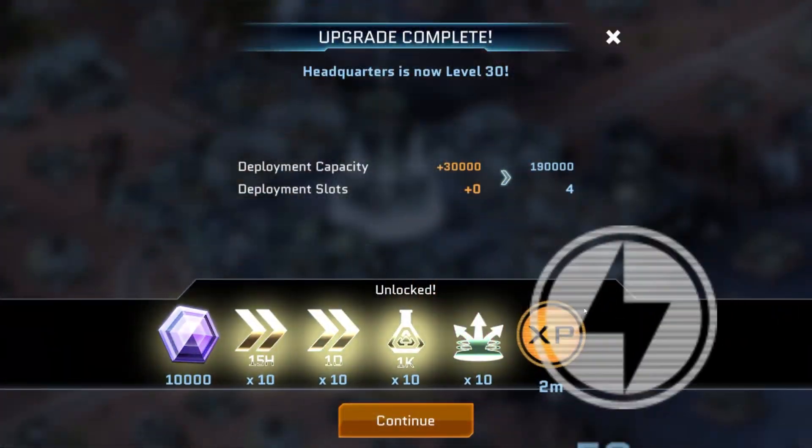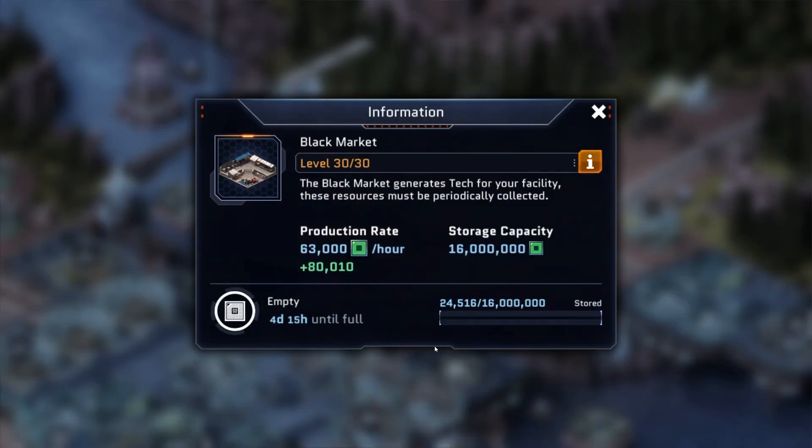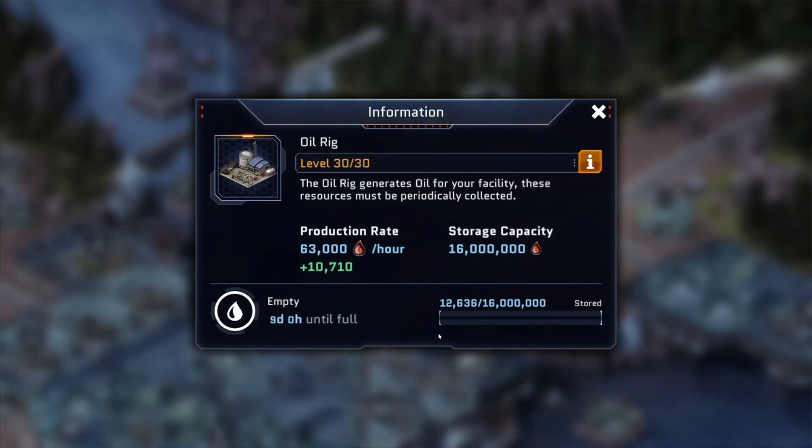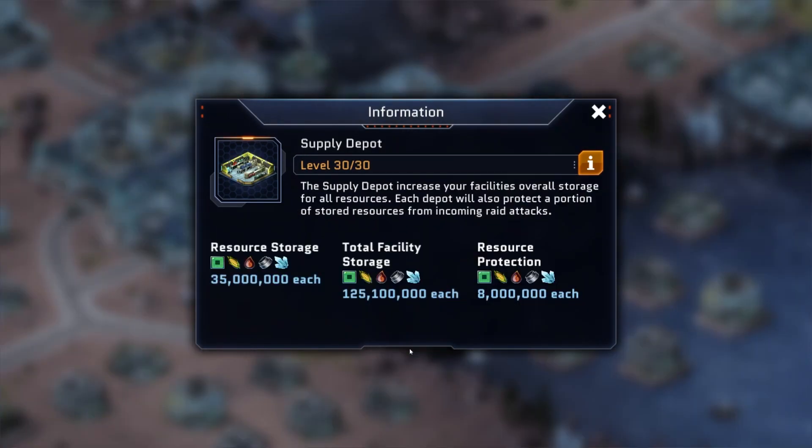Next up, we have our new added structure levels. The six structures that have their levels increased from level 28 to 30 are Headquarters, Walls, Geoponic Farm, Black Market, Oil Rig, Alloy Refinery, and Supply Depot.